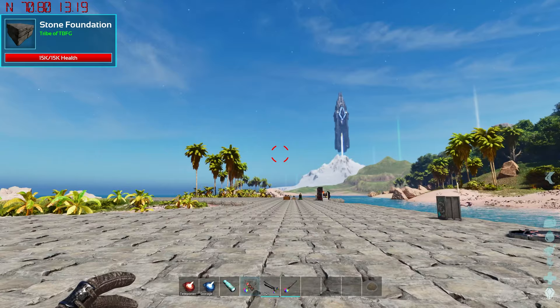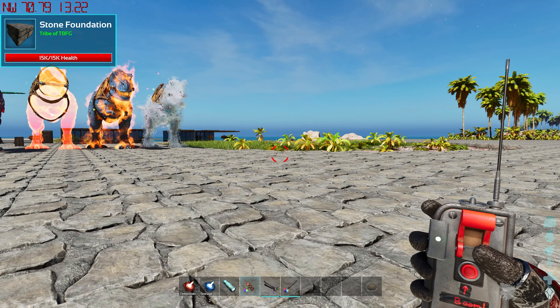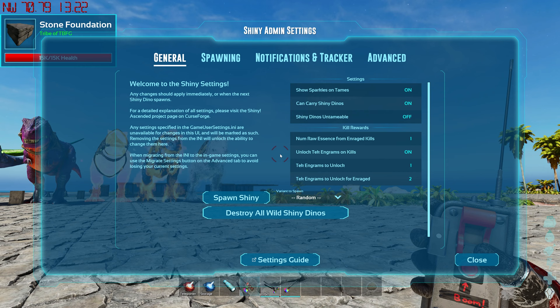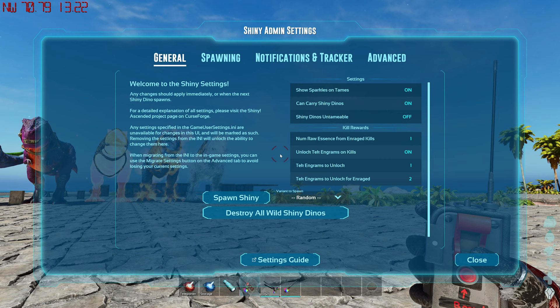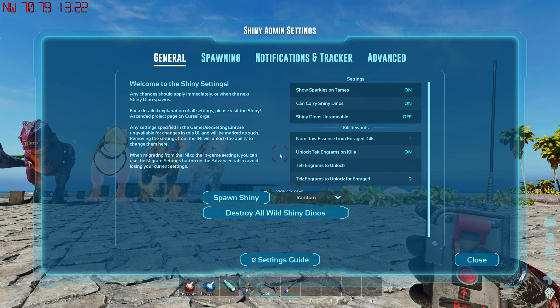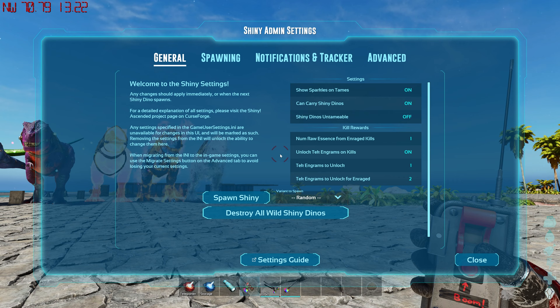Let's move into the admin stuff. As long as you're on single player or an admin on the server, just right-click to bring up the Shiny Admin Settings. This can also be done in your INI file for server managers. I prefer doing it in-game because it explains everything clearly. Inside there's also a couple of extra admin commands. We've got tabs for General, Spawning, Notification, Tracker, and Advanced — let's check them out.